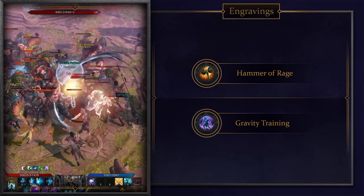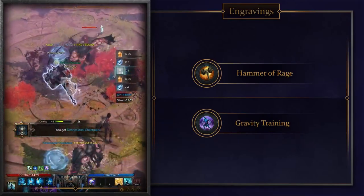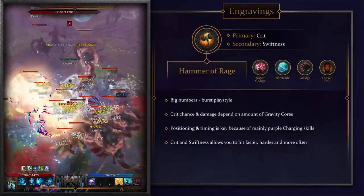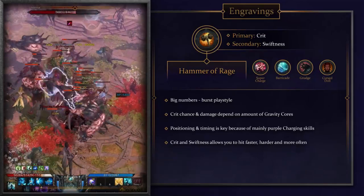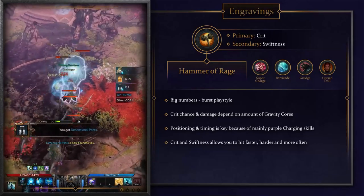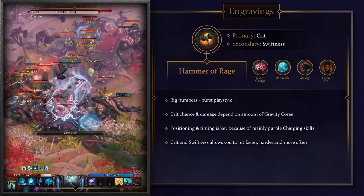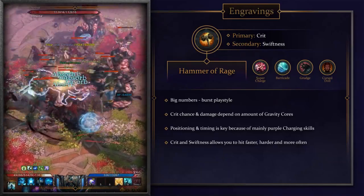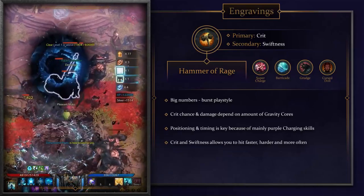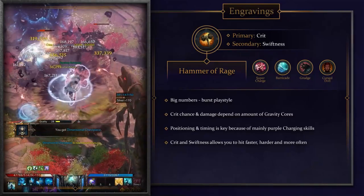Every class has access to engravings that will focus your playstyle in one particular direction. For Destroyers you'll choose between Hammer of Rage and Gravity Training. If you want to see big numbers when swinging the Destroyer's hammer then the Hammer of Rage build is for you. It gives you more crit chance and damage depending on how many gravity cores you have whenever you use one of your heavy hitting purple skills. It's pretty key to know the boss's mechanics though, as this engraving needs you to time and position yourself perfectly. When running this engraving you want to focus mainly on crit to increase your burst damage and swiftness second for reduced cooldowns.